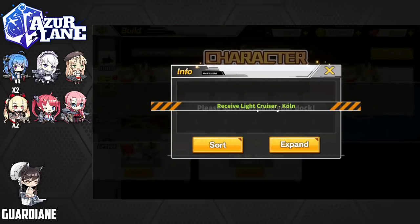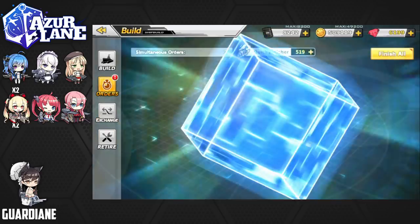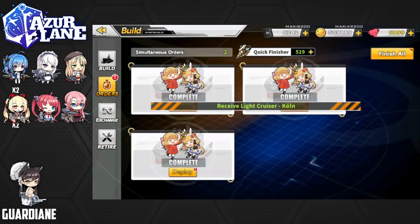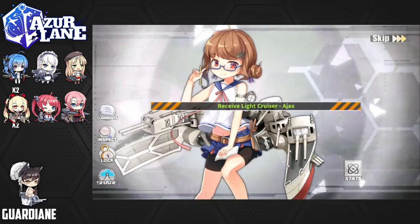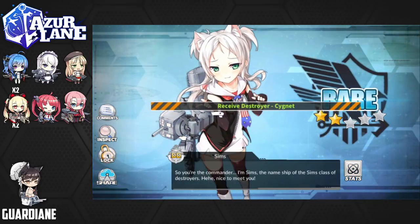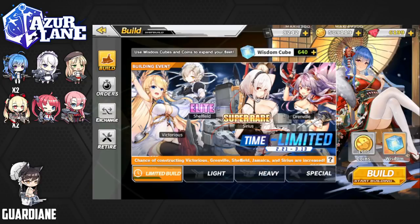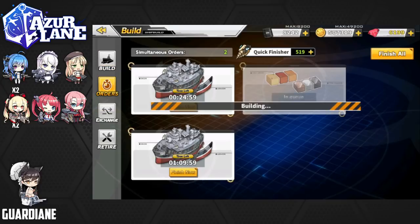Colm is next. We'll get another Colm, an Ajax, Raleigh, Signet — whose swimsuit rerun event is going on right now — and Sims. Nice for those of you who missed it the first time around. So we'll just wrap it up with another three, so 13 for this segment.